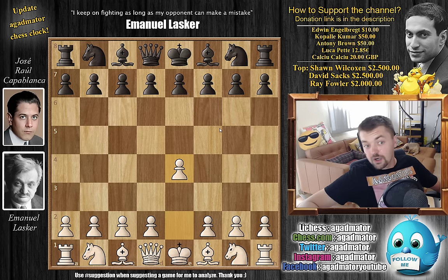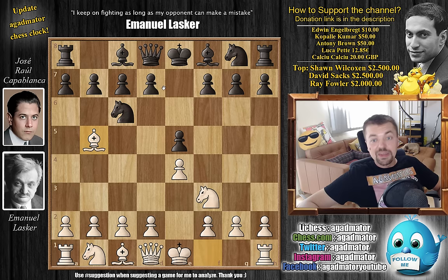We have e5, knight to f3, knight to c6, and bishop to b5. The Ruy Lopez is on the board, and knight to f6 - Capablanca goes for the Berlin Defense. We have castles by Lasker, then d6.